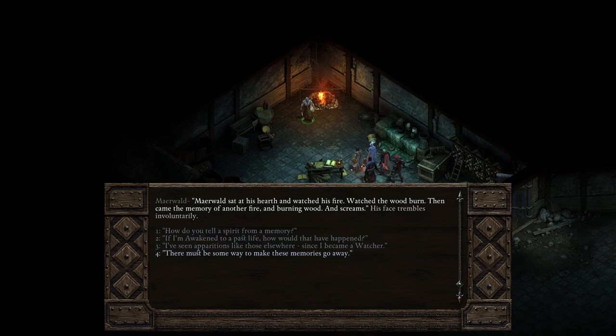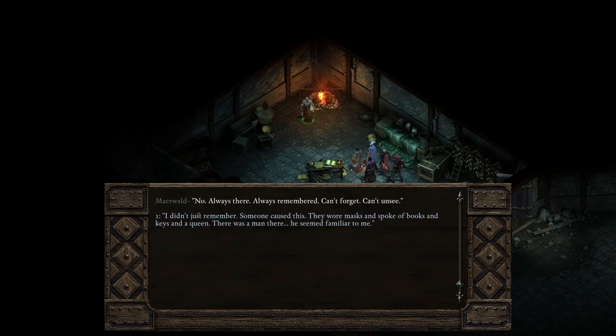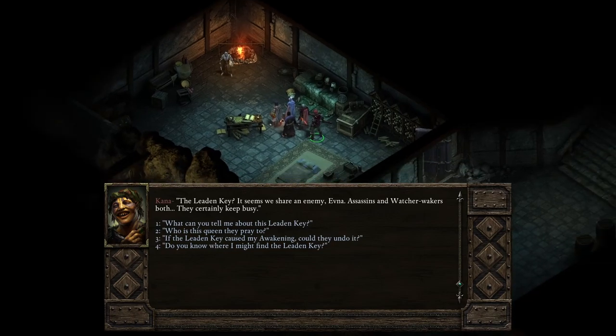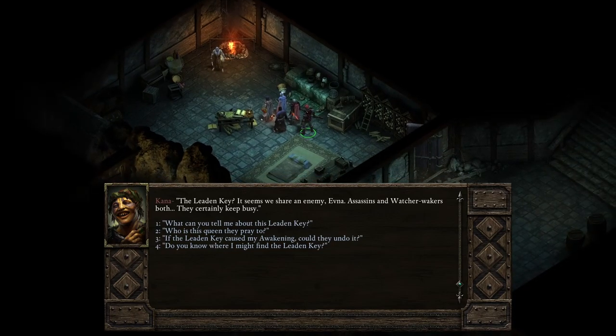'Merwald sat at his hearth and watched his fire — watched the wood burn. Then came the memory of another fire and burning wood. And screams.' His face trembles involuntarily. There must be some way to make these memories go away. 'No — always there. Always remembered. Can't forget. Can't unsee.' I didn't just remember — someone caused this. They wore masks and spoke of books and keys and a queen. There was a man there who seemed familiar to me. 'Keys of lead, books of burden, queens that were — known to me are they. The leaden key.' It seems we share an enemy. Assassins and watcher-wakers both — they certainly keep busy.